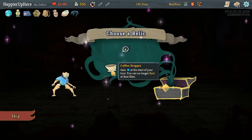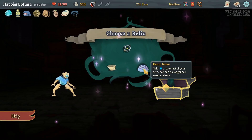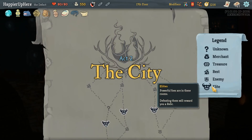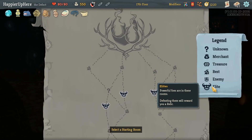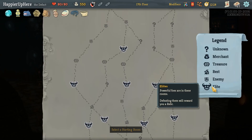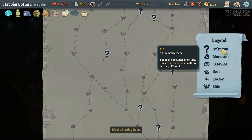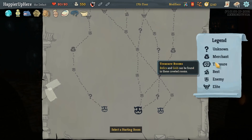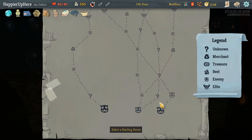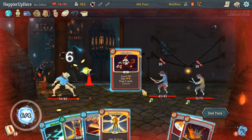No good energy relic: Coffee Dripper gives energy but you can no longer rest at rest sites, and Runic Dome gives energy but you can no longer see enemy intents. Not seeing intents makes it really hard to perfect, so I feel we should do Coffee Dripper — a little dangerous since we might need to rest quite a lot. This floor I only see a three-elite path — I was hoping for more. Now I'll try to maximize question marks to try to get five curses again. There's a path with five question marks total and three elites — that's the best we can do.